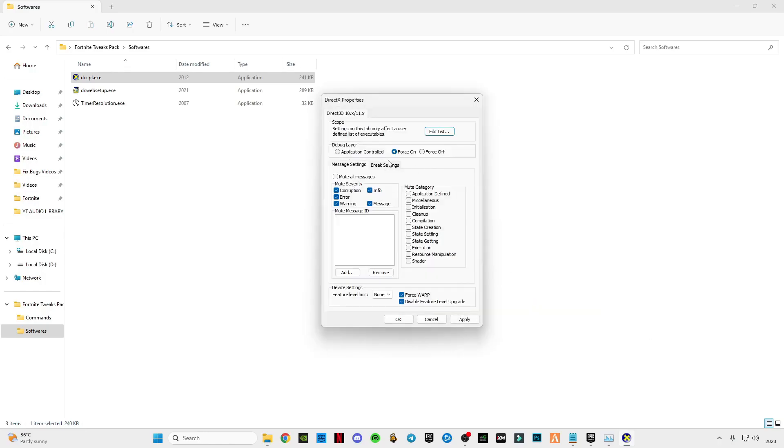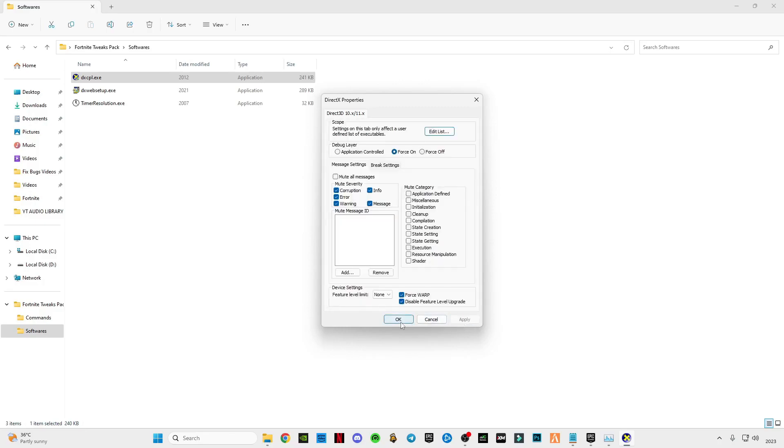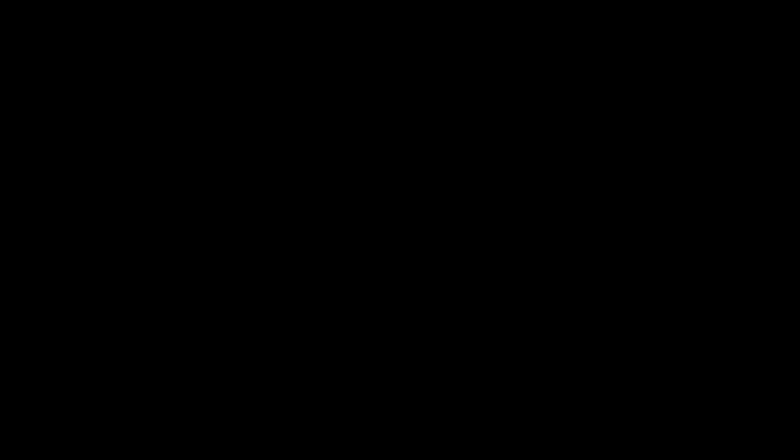Now apply the same settings as mine and make sure to enable this option. Click Apply, then click OK. Now open the DirectX Web Setup from Microsoft as well — this will update your DirectX version to the latest version if required.